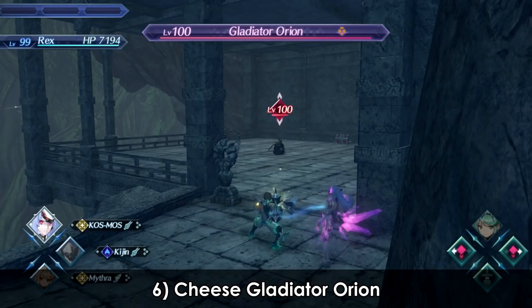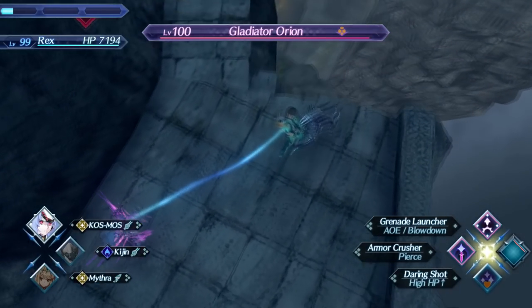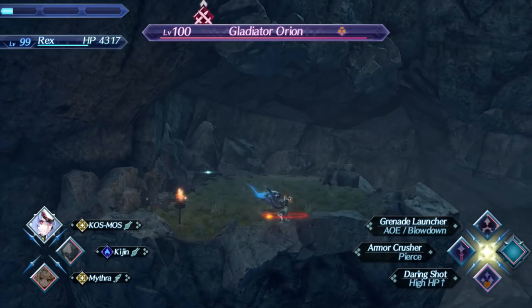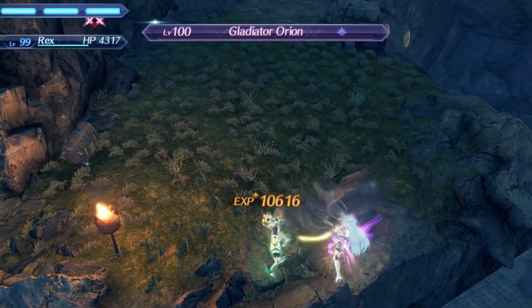The level 100 Gladiator Orion is commonly touted as the most difficult end-game superboss. However, despite that fact, he remains the easiest to cheese. By using an Aether Cannon and running away to this ledge, you can blast him into oblivion from safety.